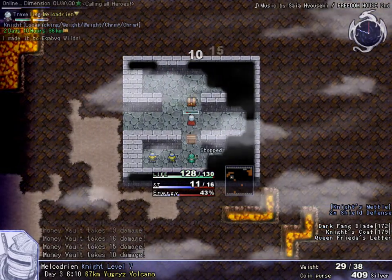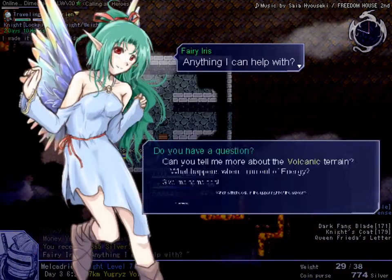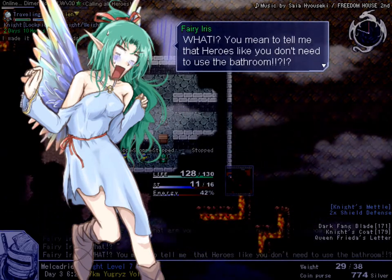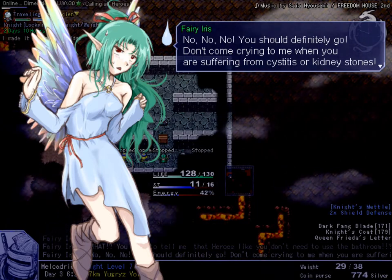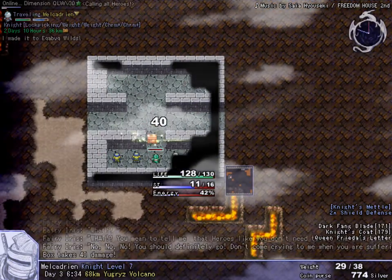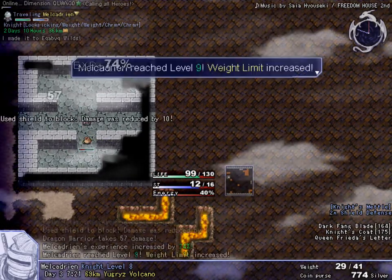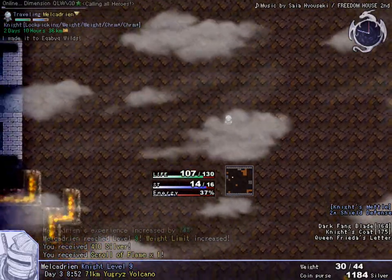Well, I can break these small ones. Money Vault — 365 silvers. Now let's speak with Iris. 'By the way, what are you doing about going to the bathroom?' What? 'You mean to tell me that heroes like you don't need to use the bathroom? No no no no no, you should definitely go. Don't come crying to me when you're suffering from cystitis or kidney stones.' That's a very complex word — cystitis. I mean, kidney stones is more common, but cystitis? How many people would even say that in a dialogue?